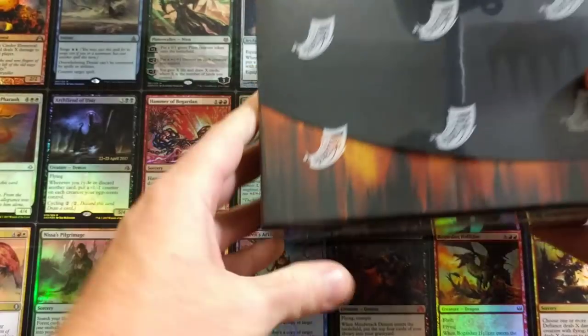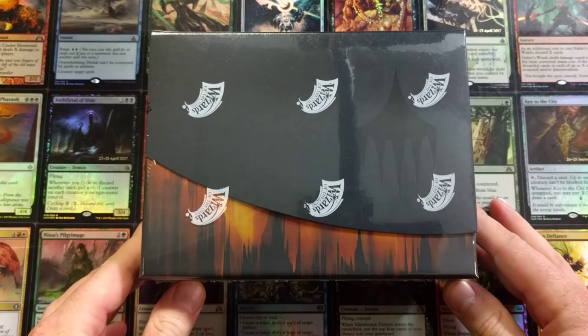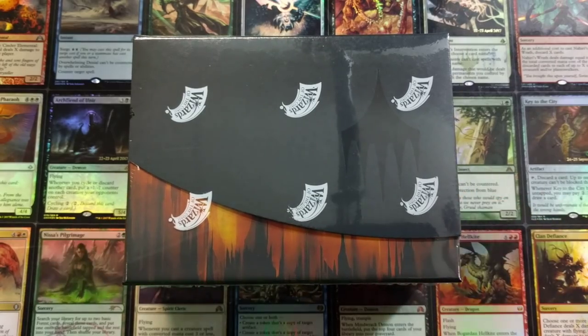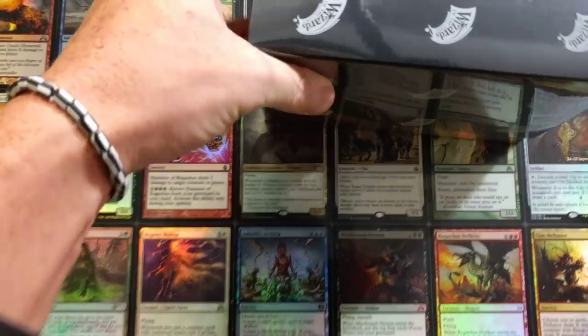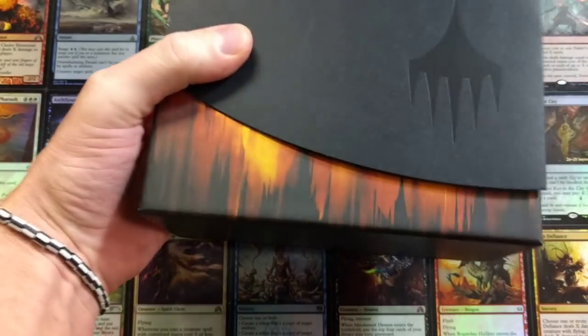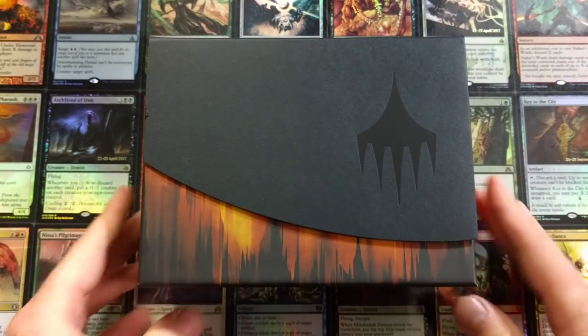Here's what the actual packaging looks like — Guilds of Ravnica Mythic Edition. Smile for the camera! That's what she actually looks like. Let's crack it open again. Oh my goodness, this thing is gorgeous.